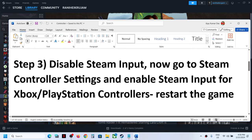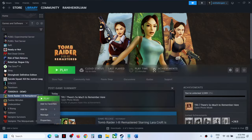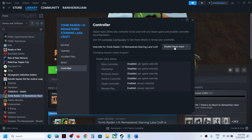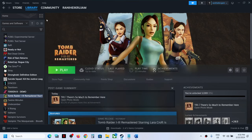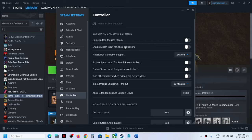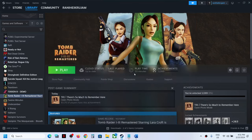After disabling Steam Input in the game properties, close that window. Then on Steam go to Steam > Settings > Controller tab. If you have an Xbox controller, enable Steam Input for Xbox controller. If you have a PlayStation controller, enable Steam Input for PlayStation controller. Enable your controller here, then launch the game and check.